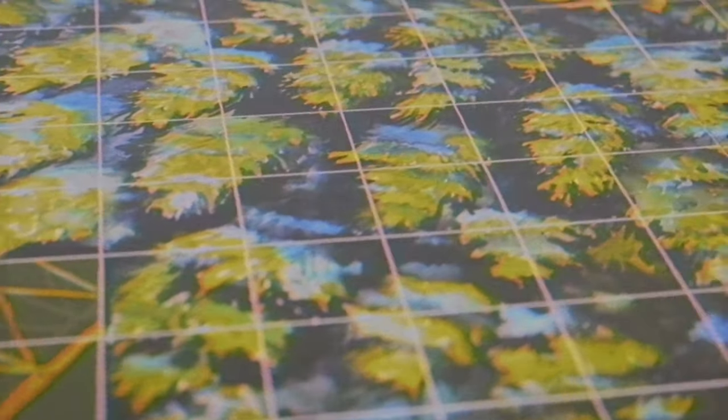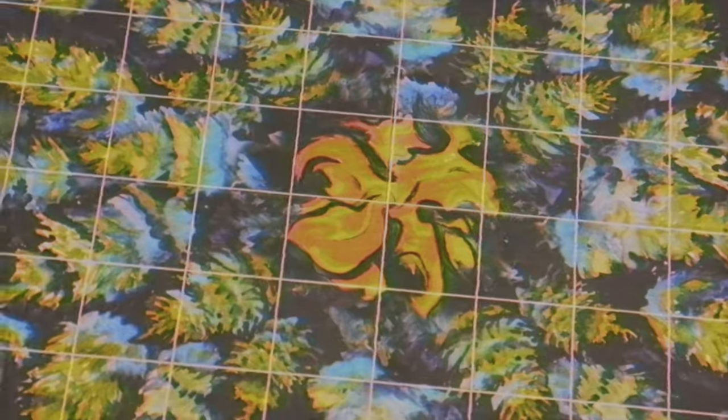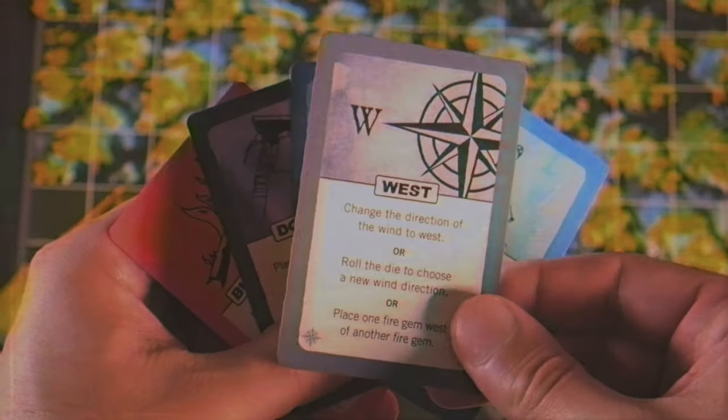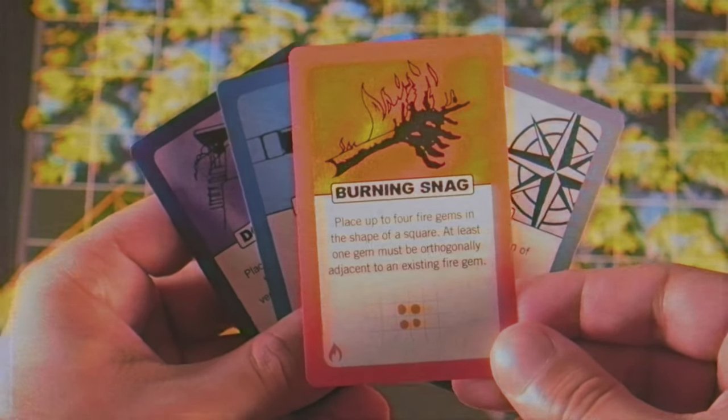Smoke rises on the horizon. A fire rages in the heart of the forest. You must command your forces from the height of a fire tower as the inferno grows with each turn. Harness the power of the winds to push the blaze towards the other towers. Hinder your opponents' plans with torrents of water and unleash an arsenal of fire cards upon your foes. Can you defend your tower and take down your opponents? Or will your efforts burn?